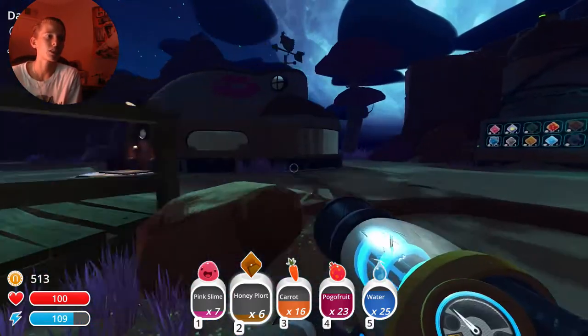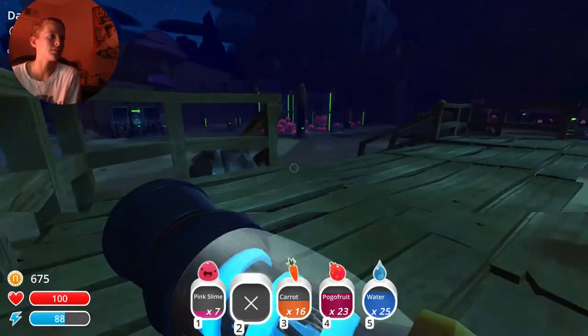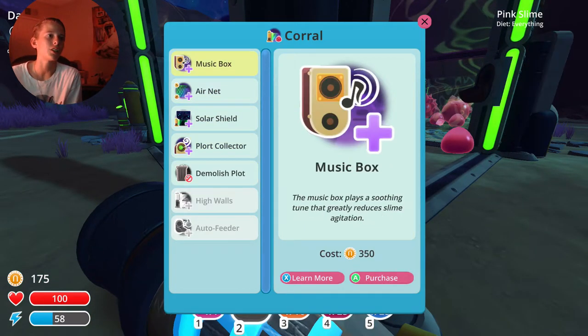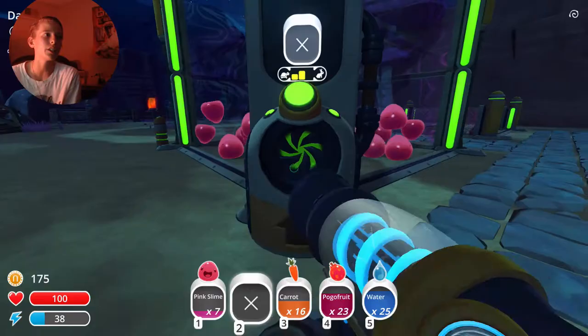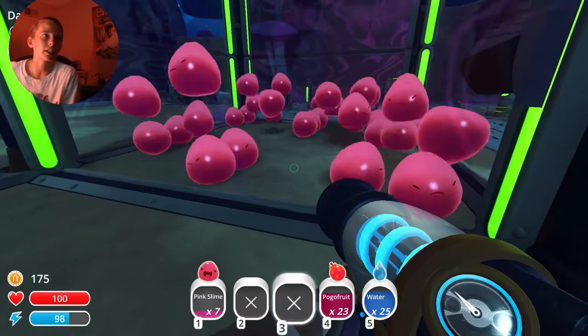All this fruit. That's perfect. And now we can use these last bit of plorts on money. Hooray! Now I need to activate this and I need to do an auto feeder. So what I do in here is I put food in here for them, and over time it will start collecting plorts.